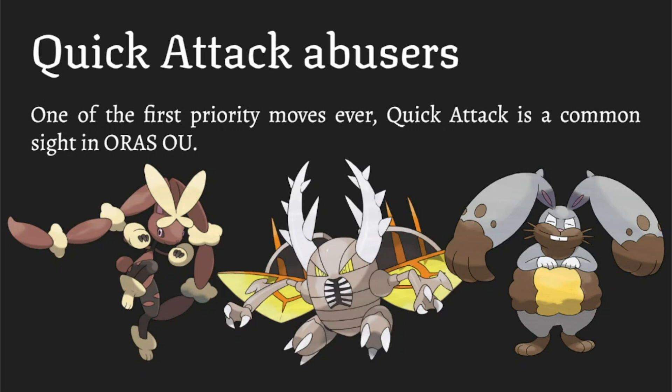Diggersby is like the fat version of Lopunny. Its main thing is Huge Power similar to Azumarill, so it's attacking at double, and with Swords Dance that's pretty scary. A fat Pokemon like this shouldn't be able to hit faster things, so this is often used as a means of dealing with offensive teams. Its STAB combination of Normal and Ground gives really great neutral coverage, and with strong Earthquakes, strong Quick Attack, Swords Dance, it could be hard to pin on teams.